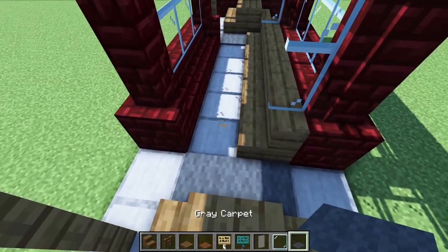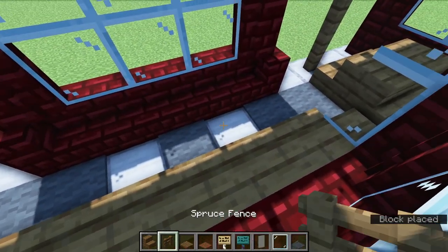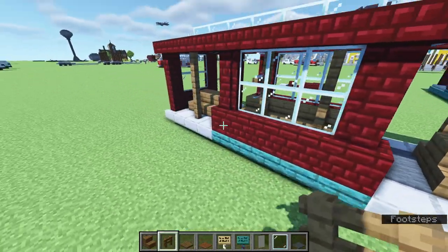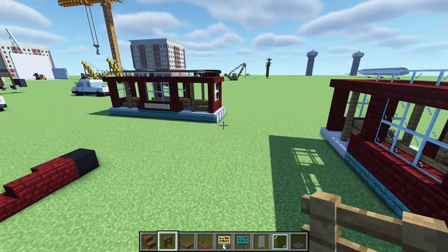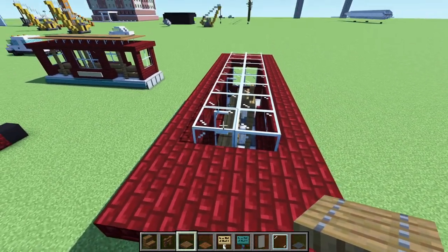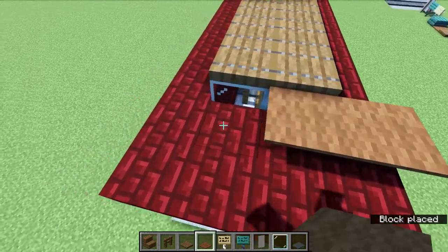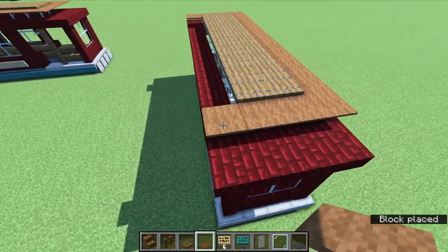On the inside right here, we are going to place another gray carpet, leave a one block gap, gray carpet, one block gap, gray carpet. On these open slabs here, three more fence on each one. So those are the rails that you can grab and hold if all of these seats are occupied. So that is pretty much it as far as the inside goes. So now it's time to add a little bit of detailing and get the rest of the roof put on, which we can actually do right now.